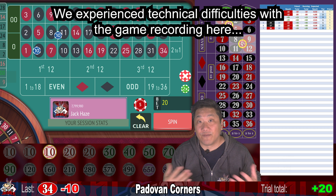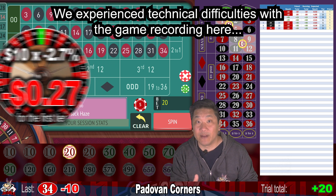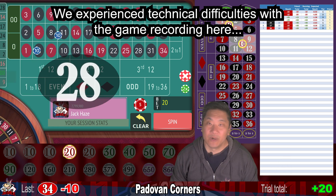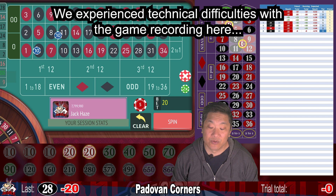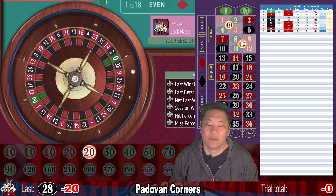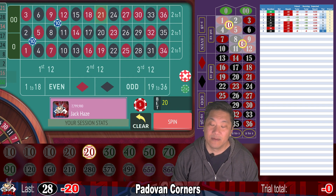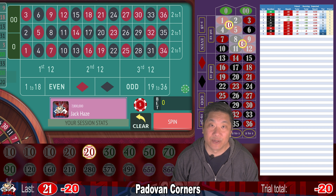For the first tier, you have an expected loss of $0.27 per spin on a single zero wheel and $0.53 per spin on a double zero wheel. 28 — we lose 20 and go to tier five, which is still $20. 21 — that's a whack again — minus 20. Now we go to tier six, which is $30.